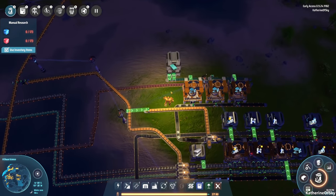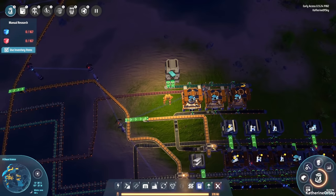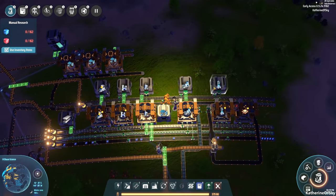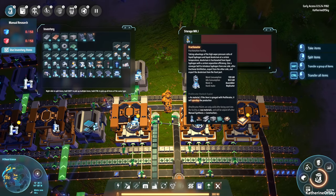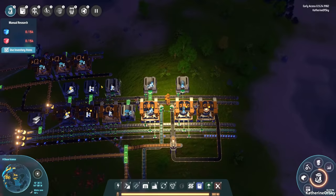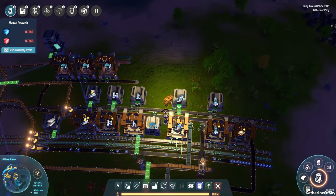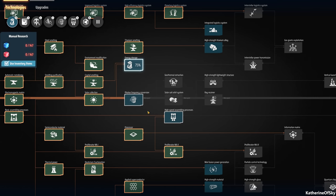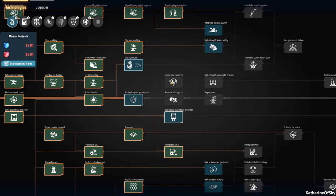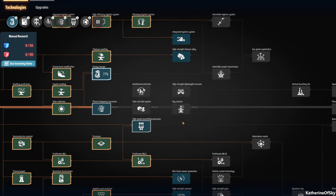First of all, we do have enough silicon for a tiny bit to make these blue chips. We actually have cool stuff working like fractionators — we can actually get some deuterium now. Once we set those up, we have chemical plants making more oil stuff going. So we're in a pretty good position mall-wise. We are moving into getting the matrix.